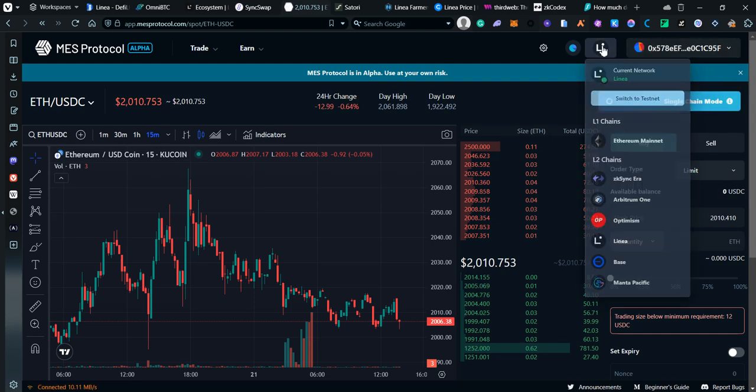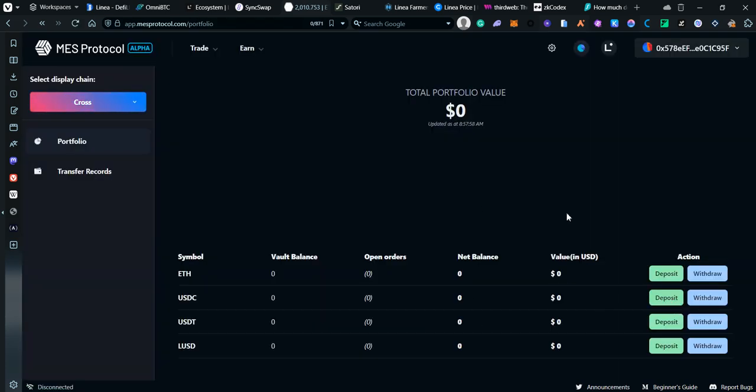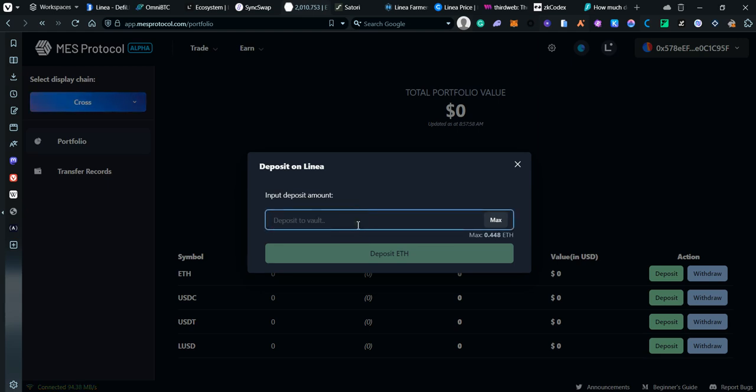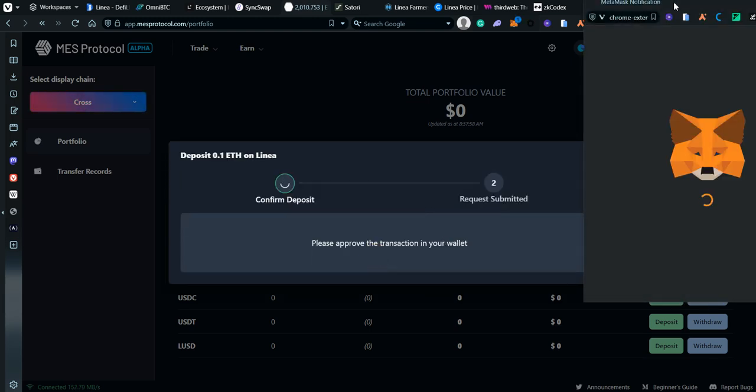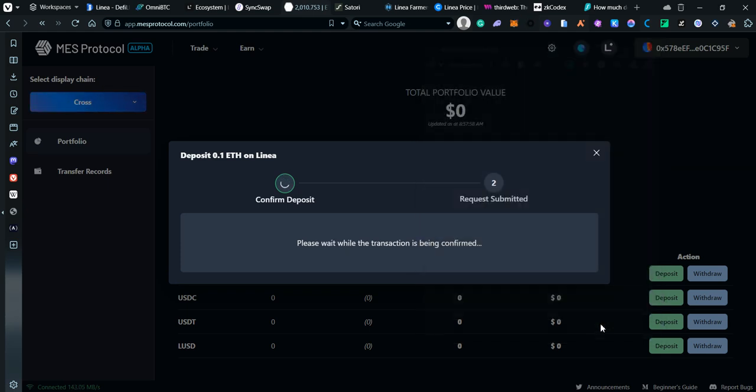Connect your wallet and switch to Linea. The only downside is that you actually need to deposit some funds. I'll deposit some ETH — around 0.1, which is about 200 dollars give or take — and go ahead and confirm that.